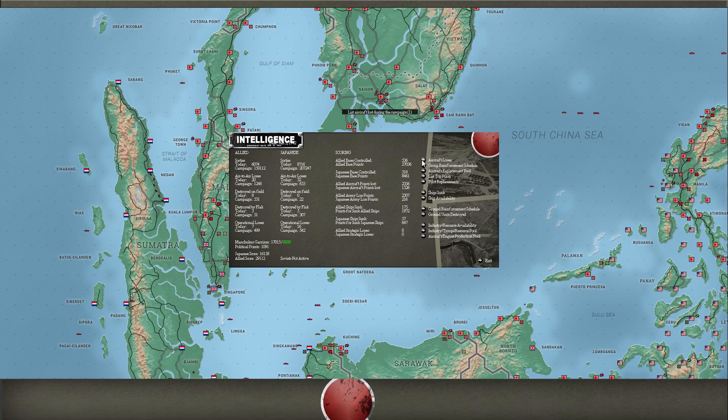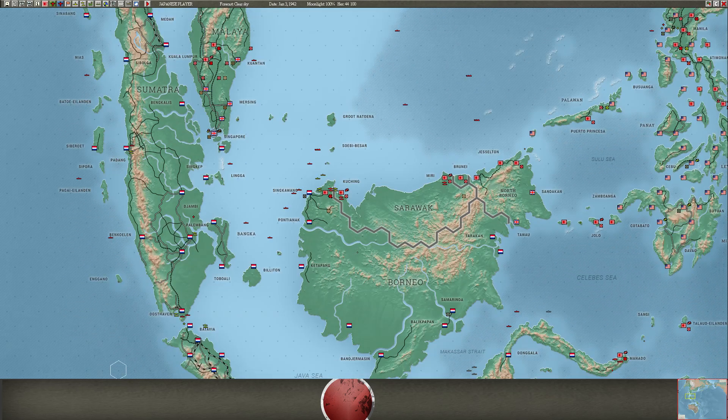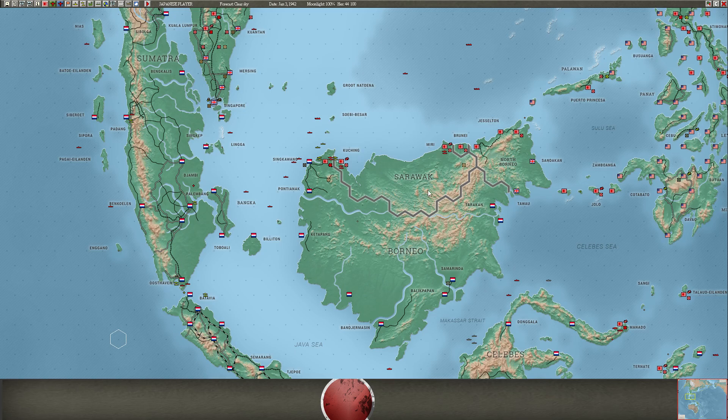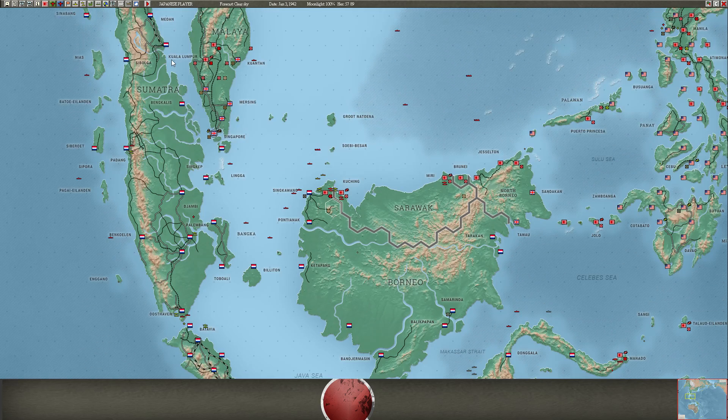Let's look at plane losses real quick — I feel like I took it on the chin today. Yeah, 53 losses. Most of those Bettys — look at those Betty losses, so high. That's really unfortunate. But we know why: our range on our Bettys was too long. We moved them to Kuching — they were previously at Miri — and because they were that much closer, the range settings took them into these places with CAP, and they were destroyed as a result.